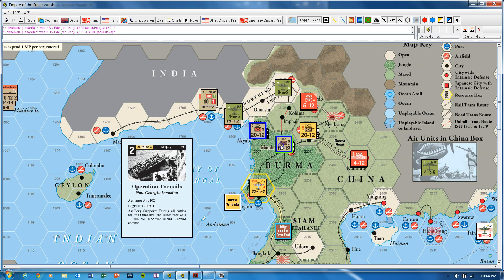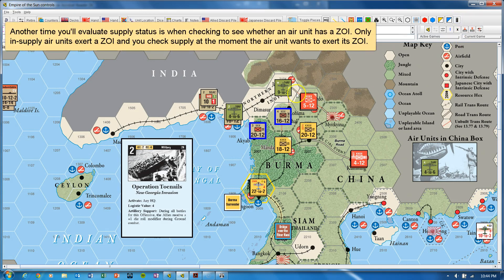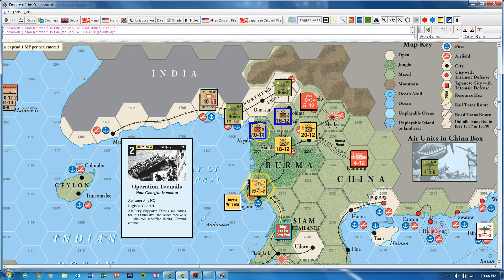If these guys were here and the Japanese wanted to run an operation, at that moment in time they would look at the 2012 Army and say this guy is now out of supply, so we can't activate him. That goes for activating for an offensive as well as activating for a reaction move. You also check supply for attrition purposes at the very end of the turn. Those are probably the three most important points to be checking supply.